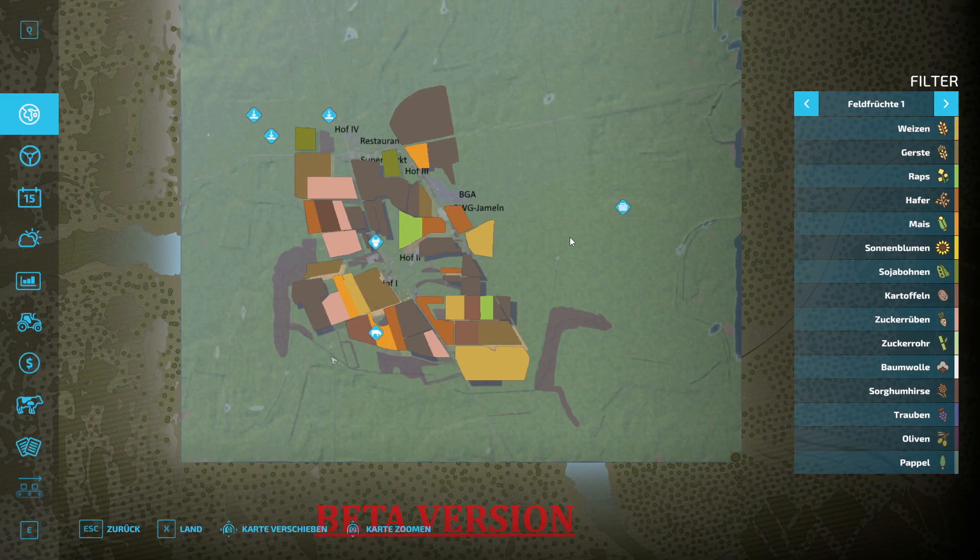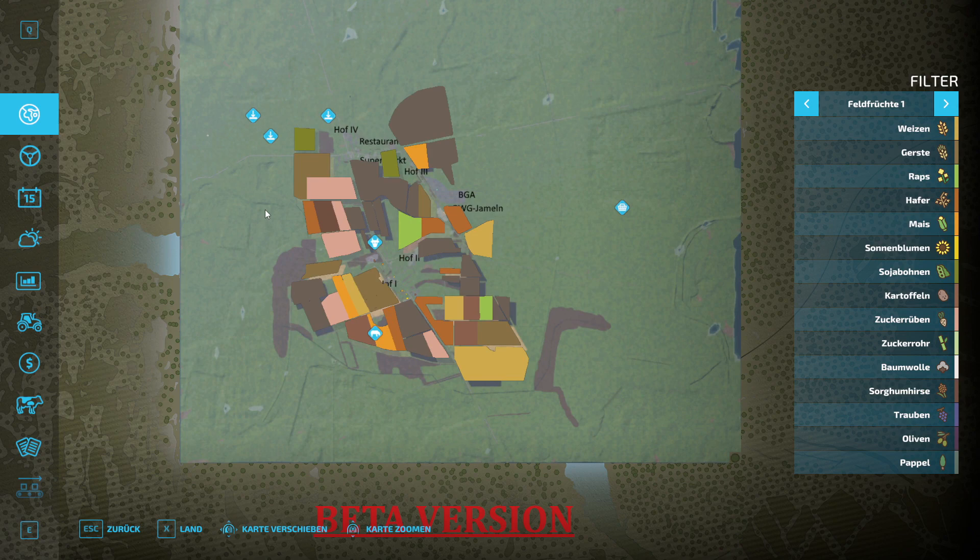Wir haben hier die Version 0.3, also noch eine Beta-Version, so wie man es hier auch gut erkennen kann. Ein paar Fakten: Die Karte befindet sich noch im Aufbau und der Mapper arbeitet alleine daran. Es sind vier Verkaufsstationen verbaut, wobei bei der vierten der Punkt auf der Map fehlt. Dann haben wir auf jeden Fall vier Höfe, was für Multiplayer oder einen Server definitiv genial ist. Um die 50 kleine bis große Felder.